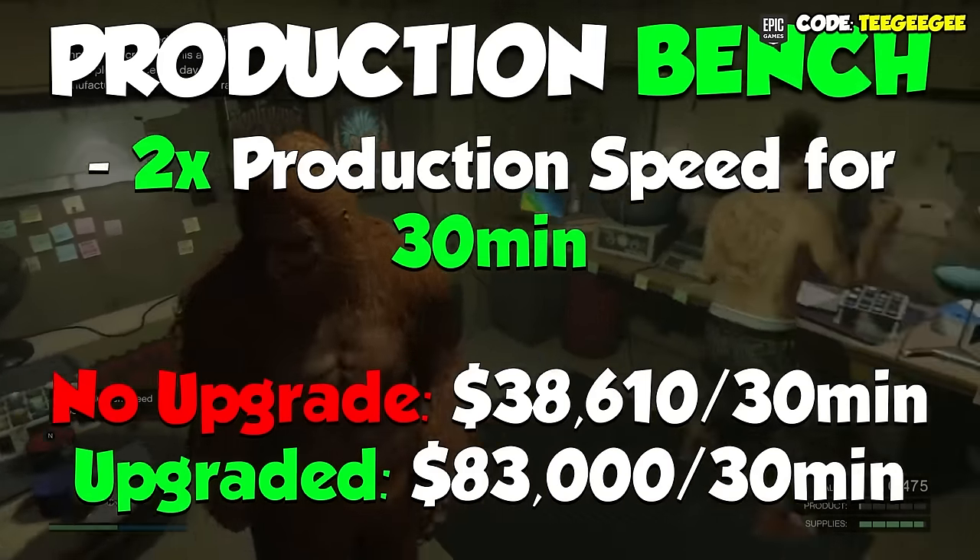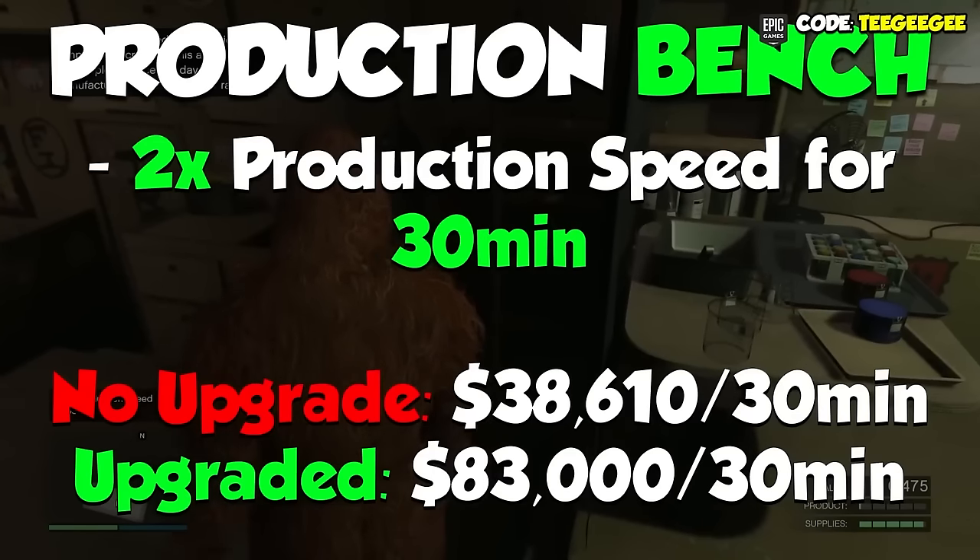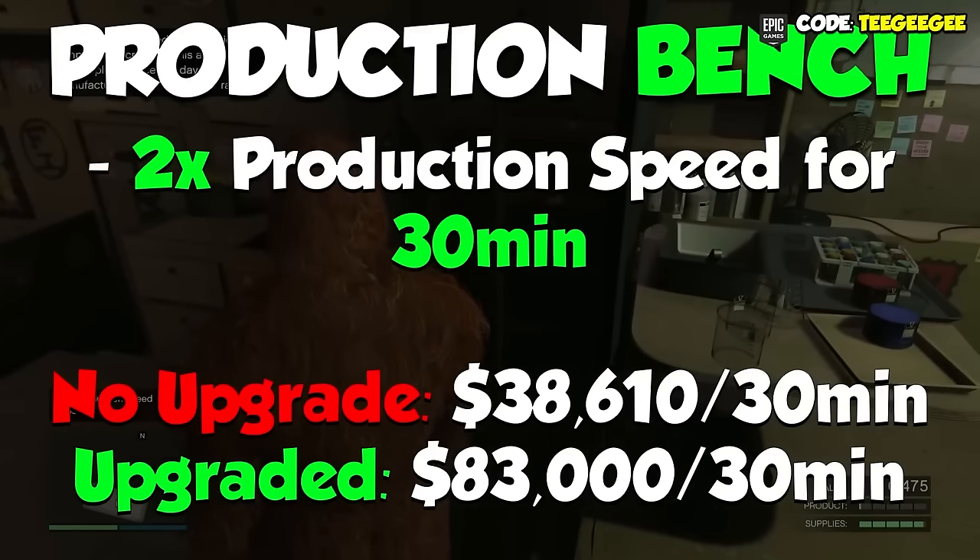So if you don't have the upgrades, in that half an hour it would make $38,610. And if you do have the upgrades, it would make $83,800. If you make sure you boost your Acid Lab once per day,